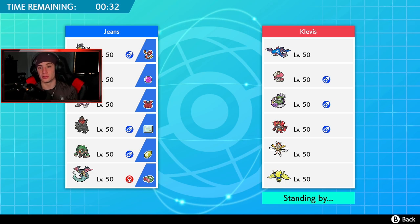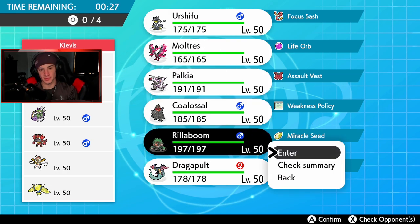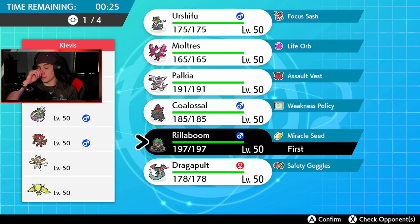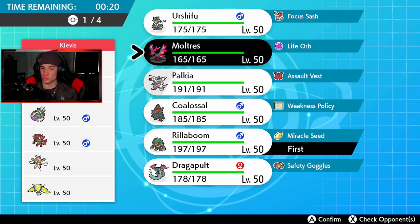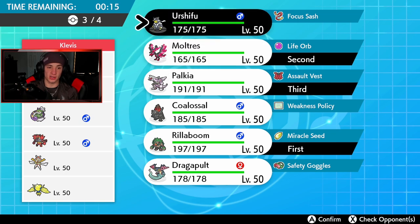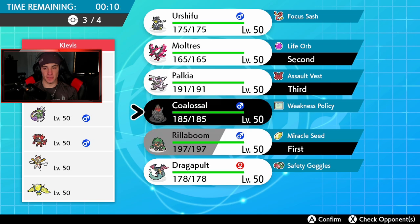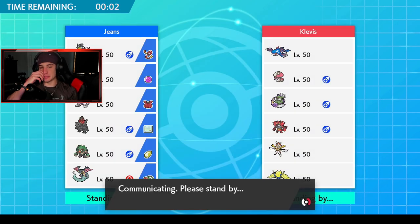I don't know who I should lead here — I want Coalossal but he'll take weather control and dominate from there. The Tornadus is Prankster so Taunt might not work well. I kind of want to lead Rillaboom and maybe take out Tornadus in one shot. I could Dynamax Moltres — going Moltres and Dragapult here. I'll go with Dragapult, and I could set up a Light Screen, but actually I'm going with Dragapult and keeping the Steam Engine combo out of it.